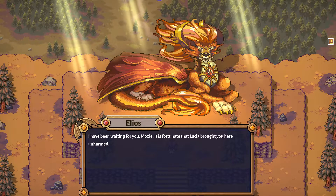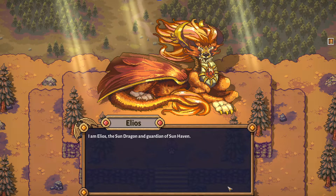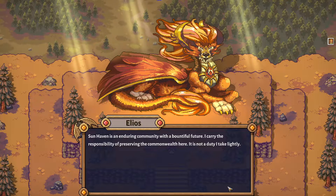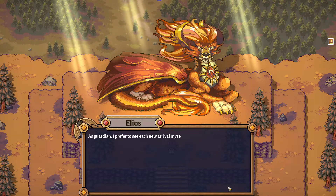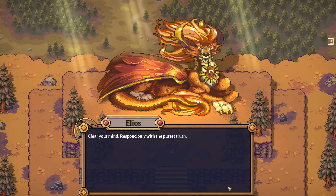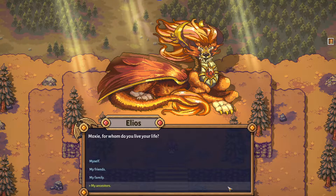I've been waiting for you, Moxie. It is fortunate that Lucia brought you here unharmed. I am Elios, the Sun Dragon, and guardian of Sunhaven. Sunhaven is an enduring community with a bountiful future. I carry the responsibility of preserving the Commonwealth here - it is not a duty I take lightly. As guardian, I prefer to see each new arrival myself. Moxie, I require a glimpse of your innermost self. Clear your mind - respond only with the purest truth. Moxie, for whom do you live your life?